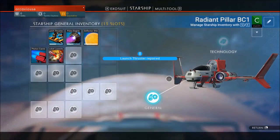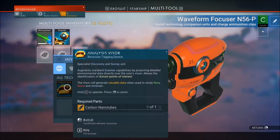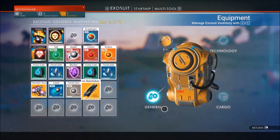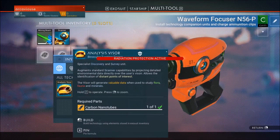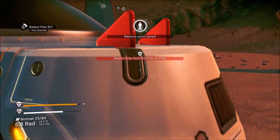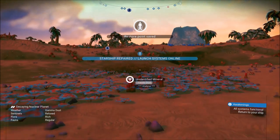Our ship is now operational but we don't have what it takes to actually leave our planet. What we need now is to install an analysis visor, which requires carbon nanotubes. Make a carbon nanotube and then on the far right where the multi-tool is, click where that chip is and hit E. I don't have any carbon. We'll go get some carbon. I don't have any carbon - I don't understand what happened to my carbon.